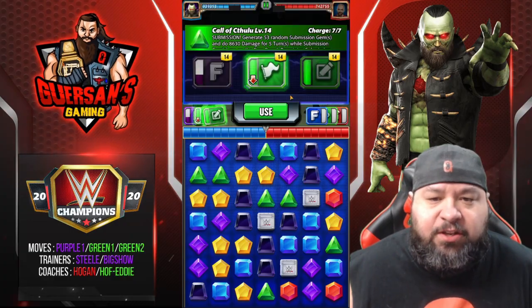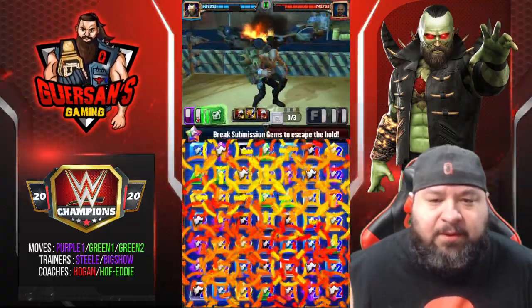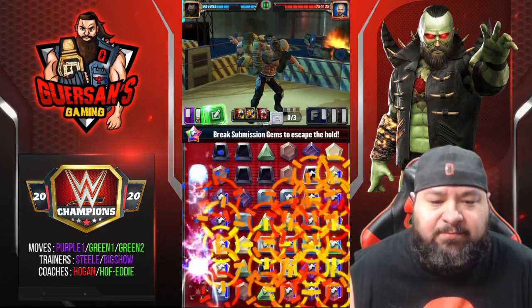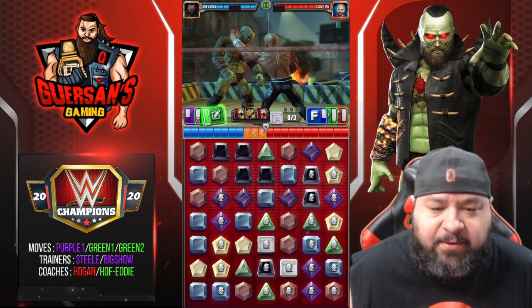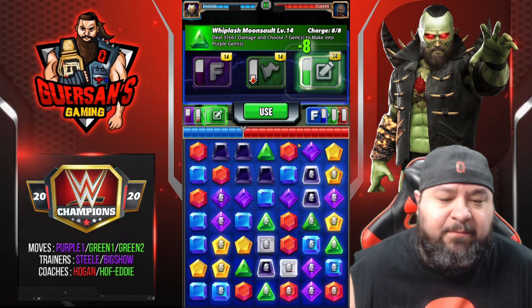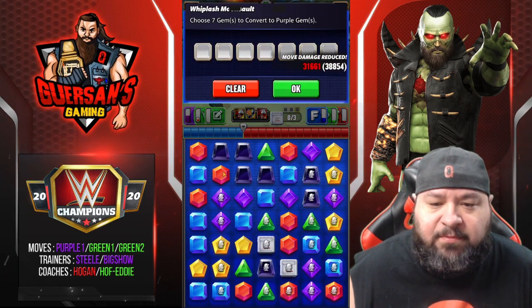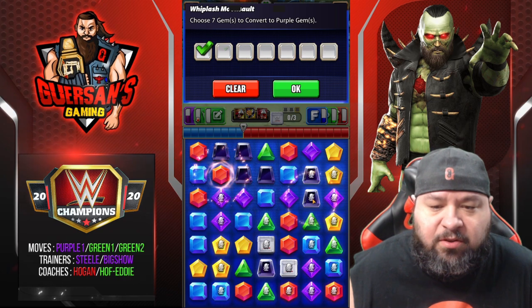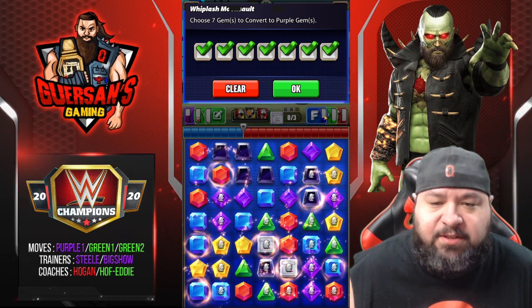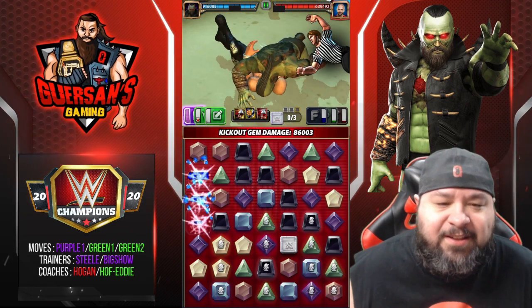We're going to do the submission first. He has a coach that reduced my submission turns but I don't really care. I only need 5 MP and I'm making 7 gems, so I basically just need to make one match. Since I don't want my turn to end, I'll just make two and replace some green and blue that he uses. I don't need more matches than that — and I ended my turn anyway. Probably should have gone for only one.